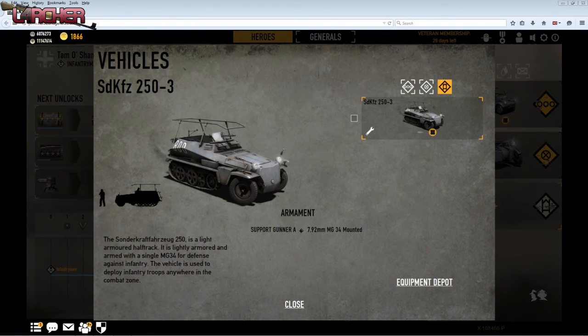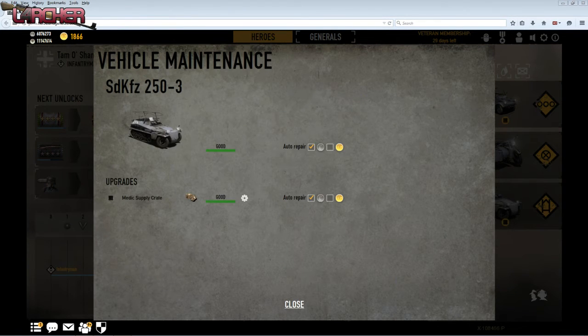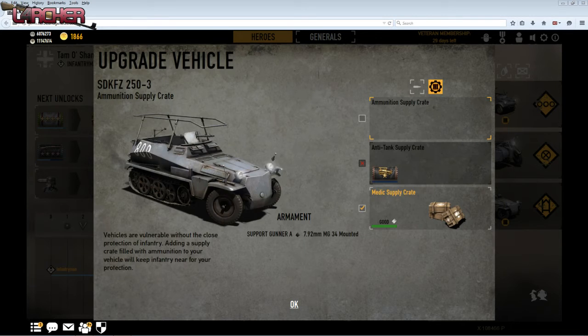And the next one is my APC. I'll click on that, check the settings for auto repair, and the supply crate. I can choose which supply crate I want — I usually use a medic or ammunition. The medic for me works better; I get shot, so I'll stick with the plasters and the bandages.